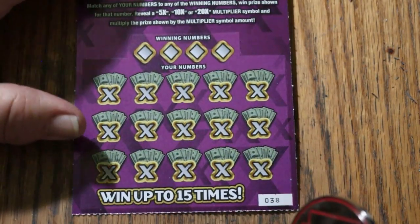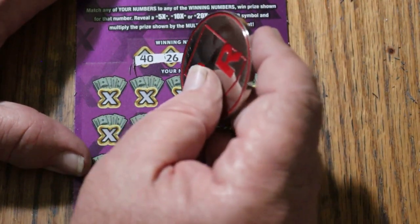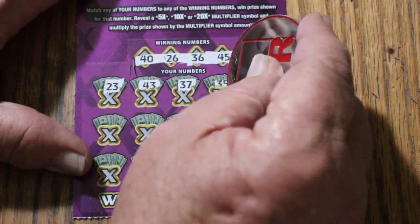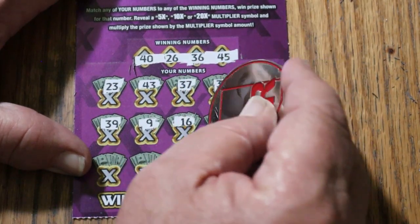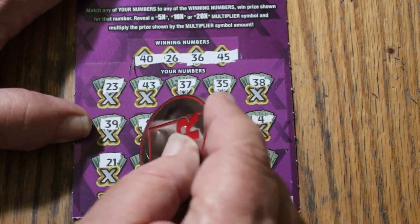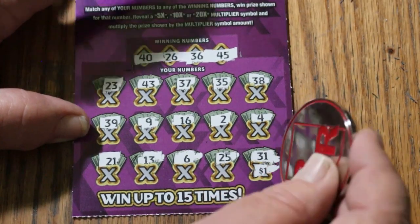Ticket 38: winning numbers 40, 26, 36, and 45. Numbers called: 25, 23, 43, 37, 35, 38, 39, 9, 29, 16, 2, 4, 21, 13, 6, 25, and in the corner, 4. Better be a multiplier for that — 31. Couldn't do it.